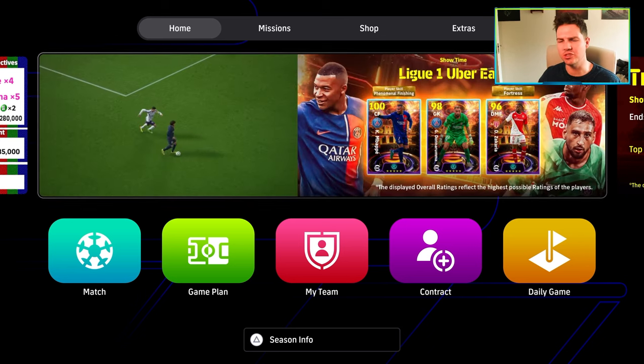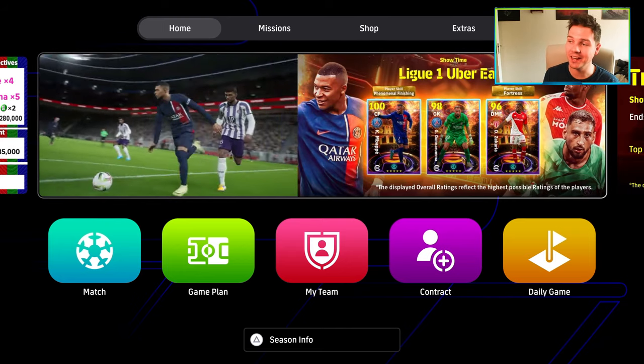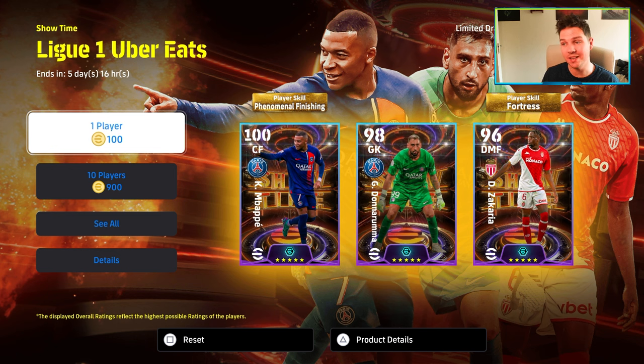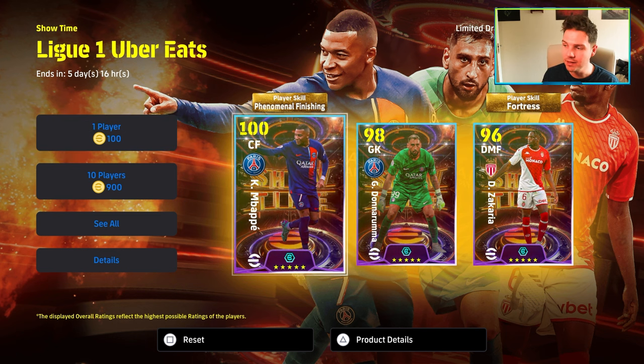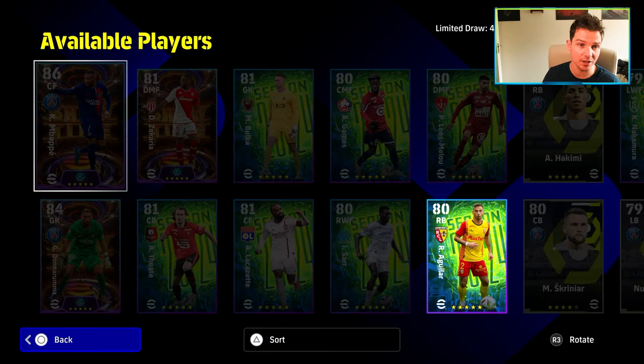What's the crack lads? We are back with just a quick video. We're going to be doing a training guide specifically to show you how exactly I trained up these guys. We did actually spin and get Mbappe, Donnarumma and Zakaria. We actually got it in about 100 packs, 100 spins — we cleared this out.